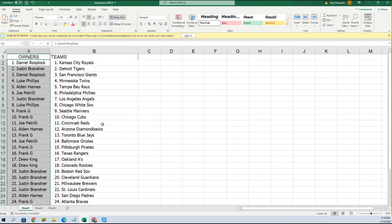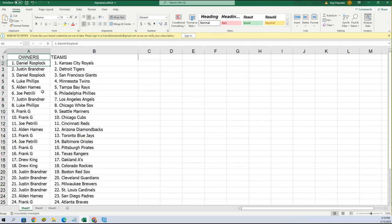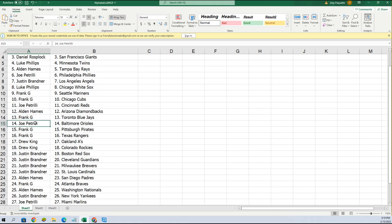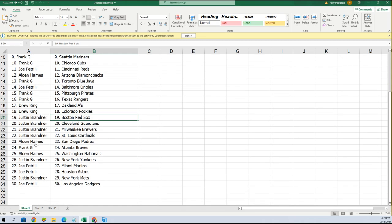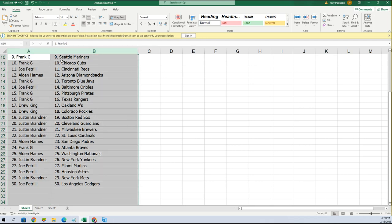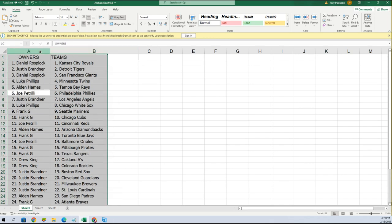Daniel, you got the Royals. Let's see who's got the Orioles — Joe Petrelli, you got the Orioles. The Red Sox — Justin B, you got the Red Sox. Frank G, you got the Braves. All right, so we're just going to alphabetize this list real quick.